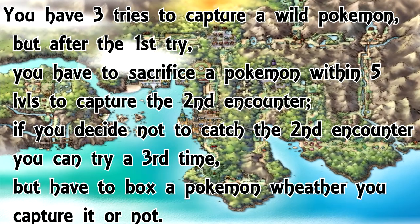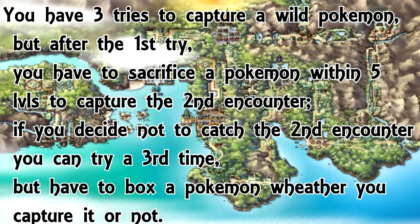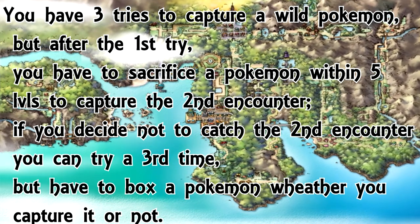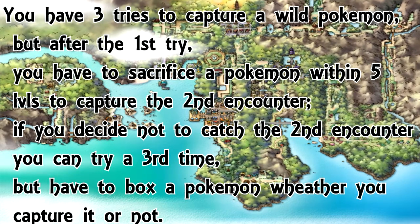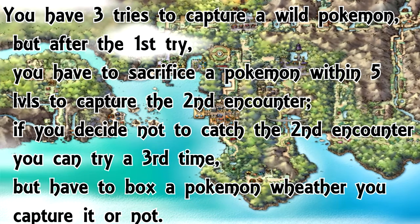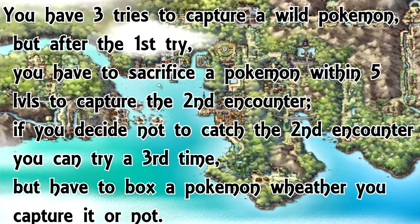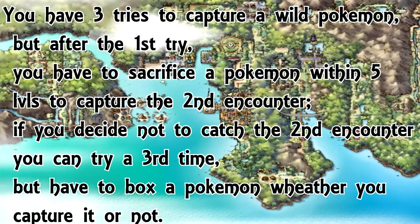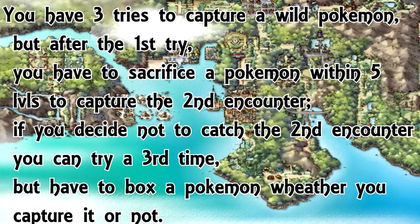So you're like, okay, but I really want a pokemon in this route. Let's say you have a Pidgey in your party along with that Charmander, and that Pidgey is level six. You run into a level eight Scyther. You can decide when you run into that pokemon whether to attempt a second catch or not. Let's say we killed it and wanted to try one more time.